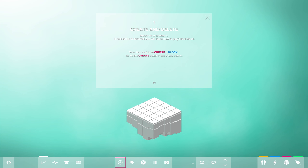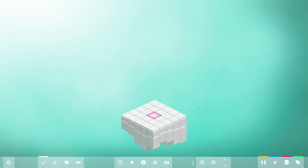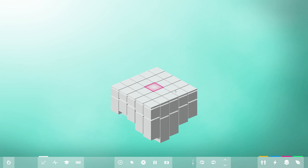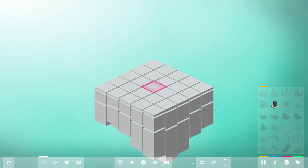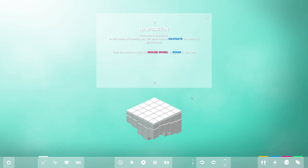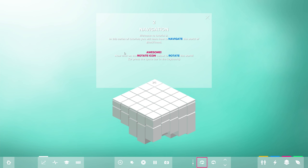We can find out together. Tutorial 1: Create and Delete. In this series of tutorials you will learn how to play Blockhood. Your first task is to create a block - go to the create panel in the menu below. We can place an elevator, zoom in with the mouse wheel, and pan the camera around with W, S, A and D. We hold the left mouse button to build, and then delete. That partially explains why there are 12 tutorials - that wasn't much of a tutorial, it just showed you how to do one action.